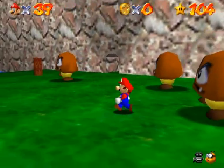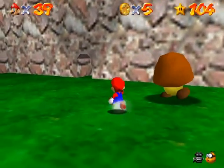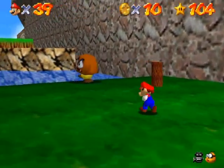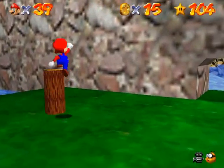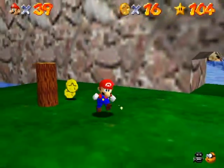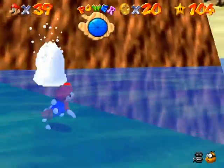Make sure that you ground pound the mega goombas because they give you blue coins instead of regular gold coins, and blue coins are worth five, so you do not want to miss your opportunity to get five coins out of them. Also don't forget about the posts - the posts still do matter.